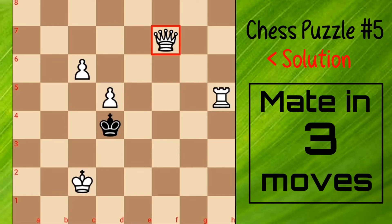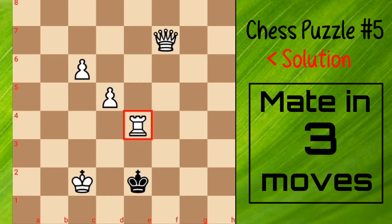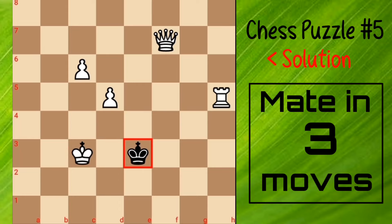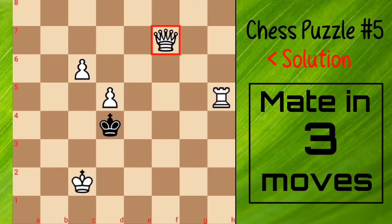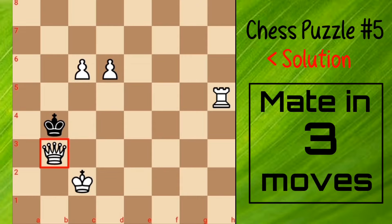Play queen to f7. In this, there are 3 moves. If black chooses e3, then rook h4, king e2 checkmate. But if king e4, then king c3, king e3 and checkmate. And if king c5, then pawn d6 check, king b4 and queen b3 checkmate.